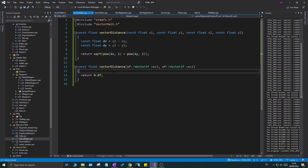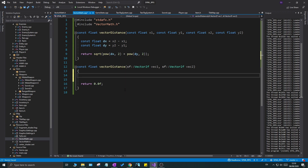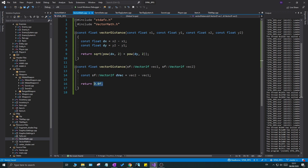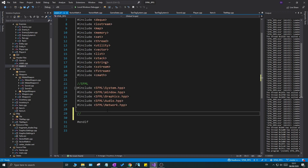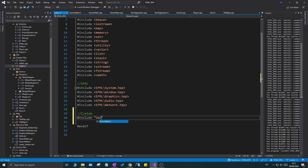For the sf::Vector2f version, it's even simpler: compute `const sf::Vector2f dvec = vec2 - vec1` using SFML's built-in operator, then use the same `sqrt(pow(dvec.x, 2) + pow(dvec.y, 2))` return statement. We'll use this a lot, so it's great to have. We can add a normalize function later as needed. Also remember to include vectorMath.h wherever you intend to use it.